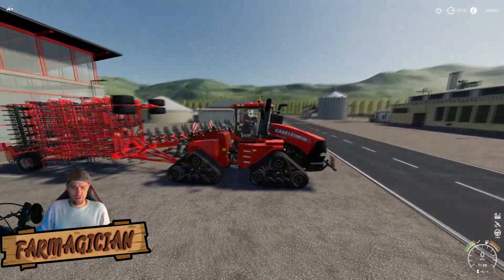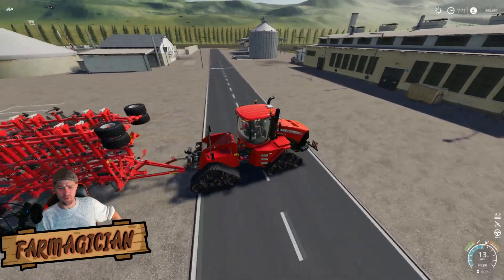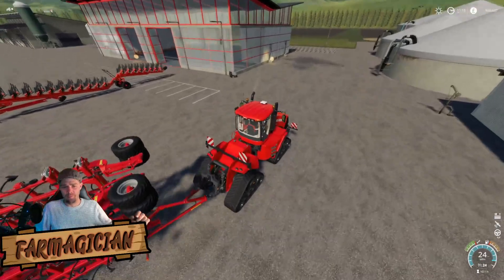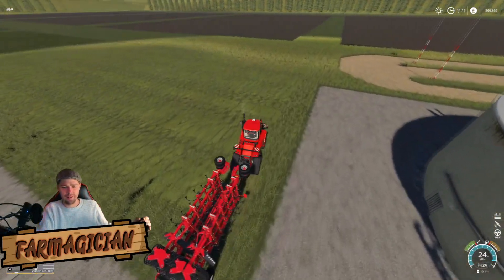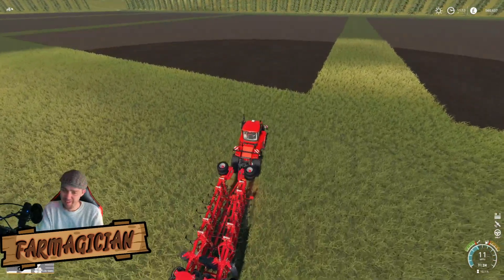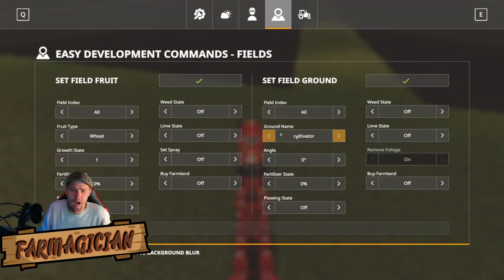On the back of this Case tractor today we have a massive cultivator. Let's turn her on and go over to a field we haven't been to yet. We're going over here — what field is this? We're on the mod testing map as well, if you didn't know. We are on field number three. Field number three looks a bit clean at the moment.